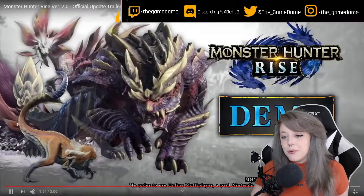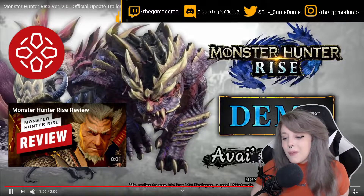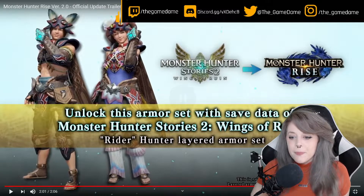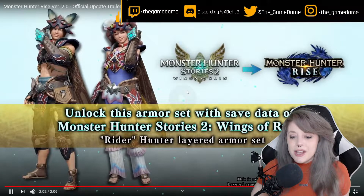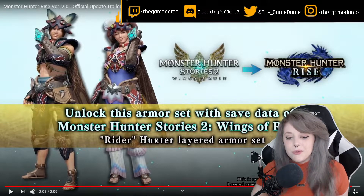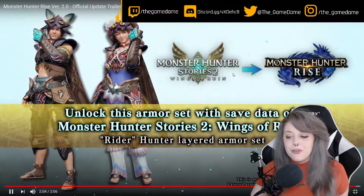New ending at the end of May for version 3.0. Demo is available, but so is the game. So I don't know why you would need to play the demo. With save data — if you get it, you can unlock this armor set with save data from Monster Hunter Stories 2: Wings of Ruin, the Rider outfit. I like that outfit. I think that outfit's really cool looking.